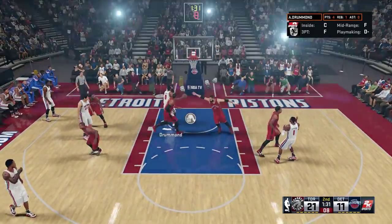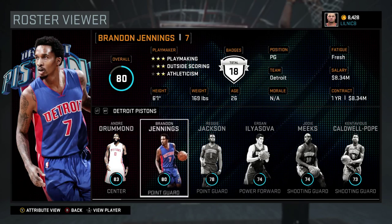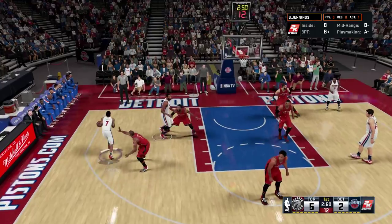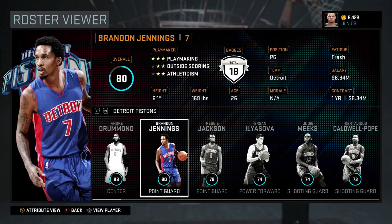You want to use Andre Drummond in the pick and roll to create mismatches and take it to the rack all day. Next is Brandon Jennings — he's a solid playmaker, a little quicker than your average point guard. He's just an average ball handler but good enough to run the pick and roll with Drummond, and he has above average passing skills so he's not going to turn the ball over too much.